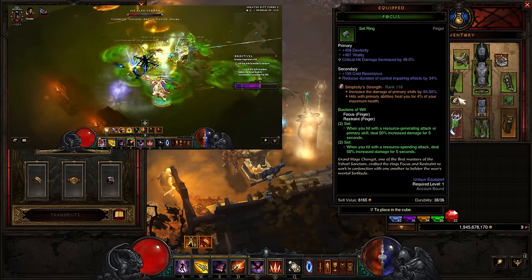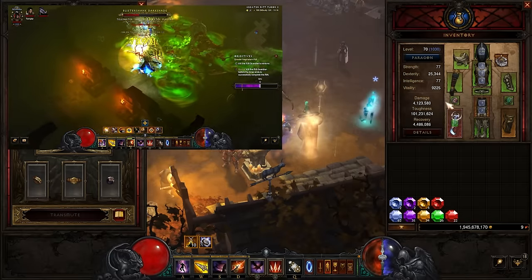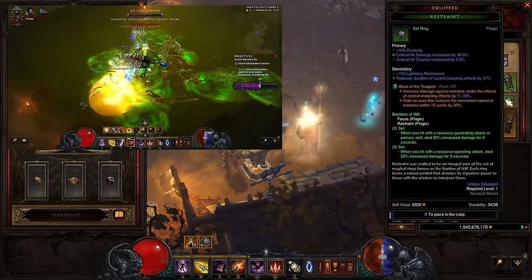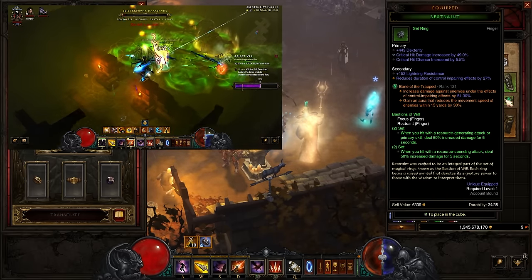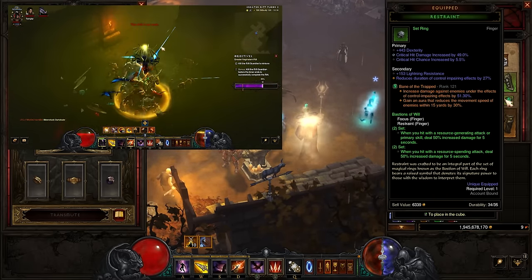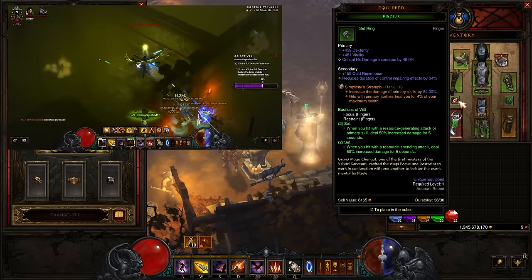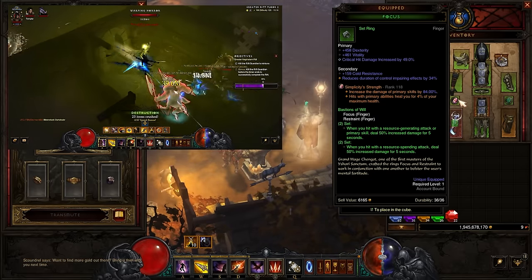Focus and Restraint, of course — we proc one part with Strafe, we proc one part with Hungering Arrow, so that's all absolutely fine. My rings: this one is okay because it's got double crit, but I don't want the Dexterity — I would like either cooldown or area damage, ideally an Ancient one with raw damage on it. Exact same stats on the Focus at the moment; this is the best one I've found and I haven't done any reforging for this.